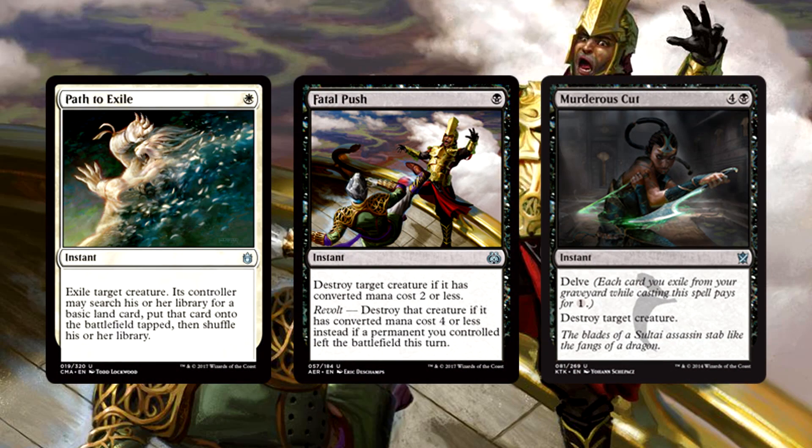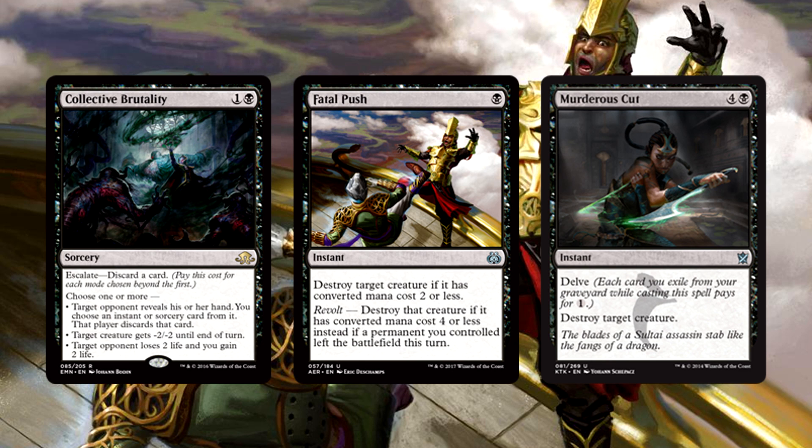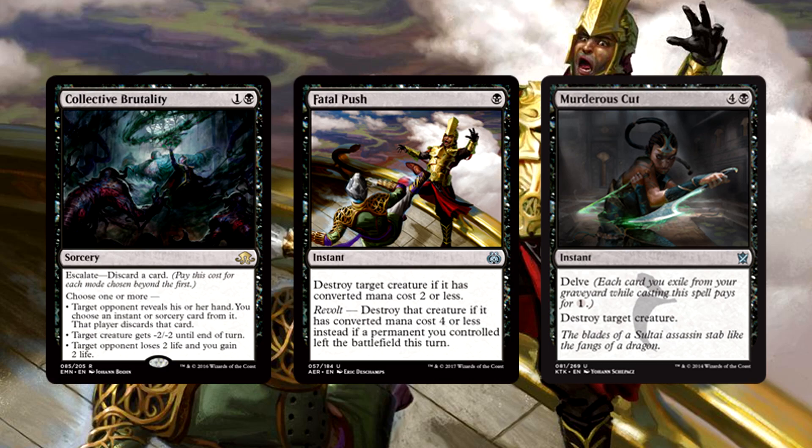Esper Control decks need two things: hand attack and removal. Say hello to our removal suite — Path to Exile, Fatal Push, and Murderous Cut. Path to Exile is an obvious playset to include: instant speed, unconditional, we all know it's amazing. Now Fatal Push has been replacing Murderous Cut in a lot of lists, but both have their uses, especially in a deck like Esper Control. We're going to be discarding cards, so Murderous Cut becomes strong once that starts. Fatal Push is great to stem early attacks, especially from the likes of Death's Shadow, but Murderous Cut is there as an insurance policy against those giant creatures that Push can't handle. Our removal has a nice variety to hit anything we need.